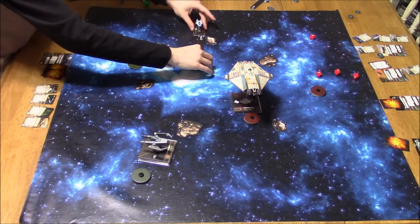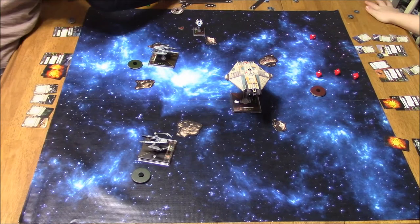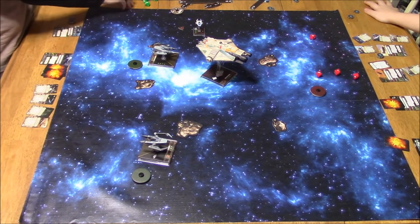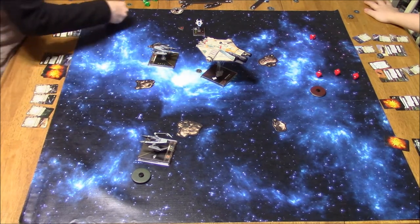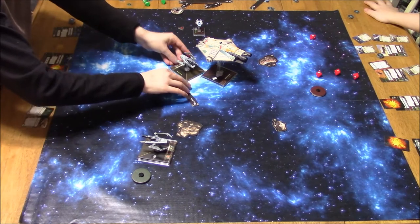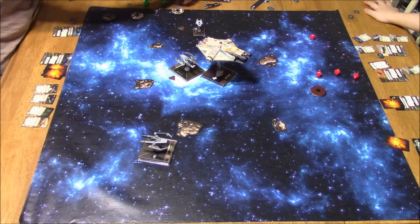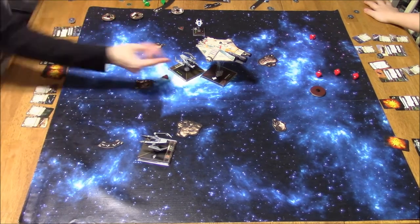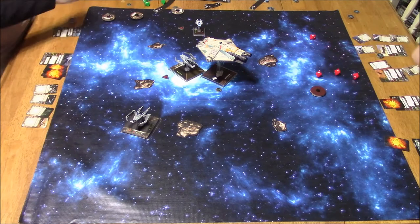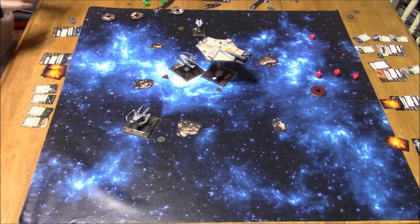The A-Wing does a 5K turn here and stresses out. And the Ghost comes right at me — takes an evade. Unfortunately I bump, so I have to land. Luckily the Ghost cannot attack me. However, the A-Wing can — luckily he's stressed and doesn't have an action. I've got 3 agility, so it's his 2 attack versus my 3 defense dice on that weakened ship. But if one hit gets through, I'm dead.